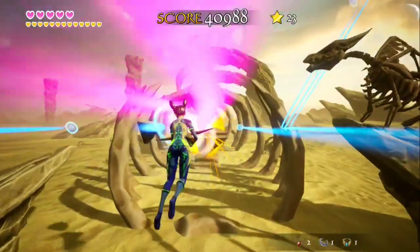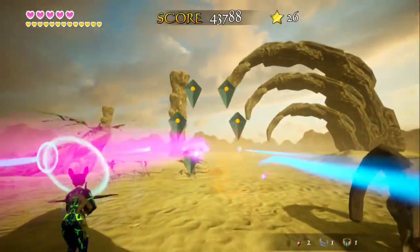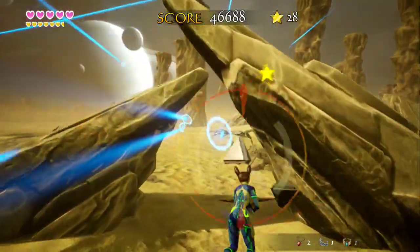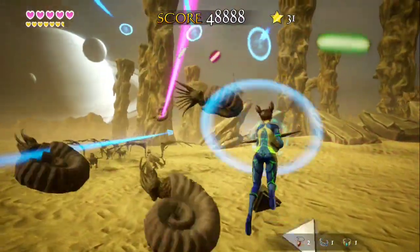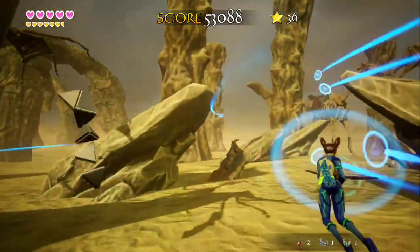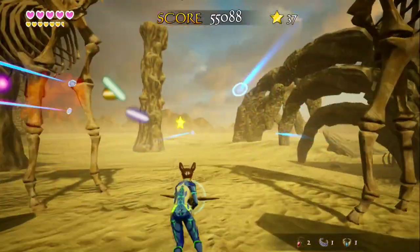I was really blown away by the different enemy types. You've got shapes, alien spheres, bugs in some stages — there's a really diverse range. I think it's like 20 or 24 different enemy types. Stingrays, aquatic life — there's just so much variation with the enemies. It's really cool to look at, though it kind of sucks that you can't just take a minute to experience the environment, because the environment is really cool too.